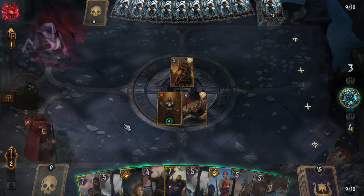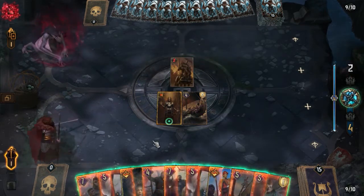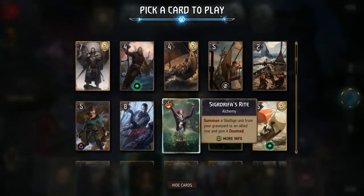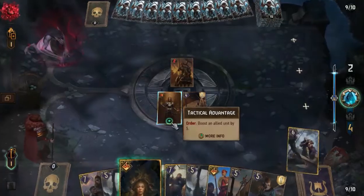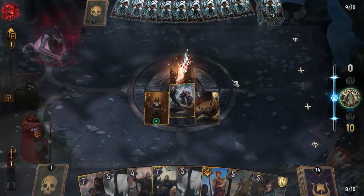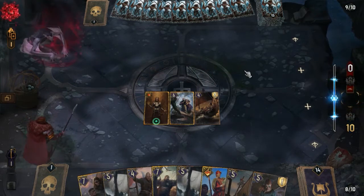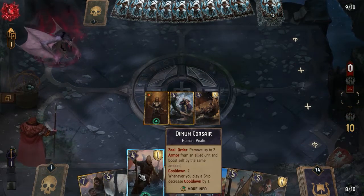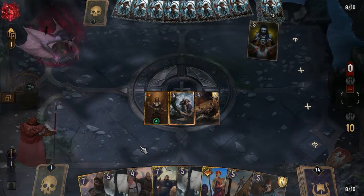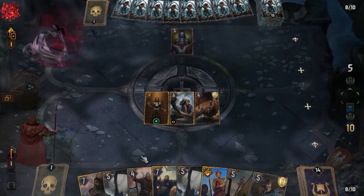They start with one assimilate engine, and against assimilate I have to be very, very careful. So I invest one leader charge and the first use of Aeromancy to control and remove the first assimilate with Holger Blackhand, otherwise I risk that they go out of control. Holger is also very useful because it can have a lot of value in a long round, so it will help me win round one.